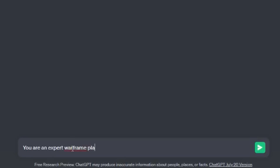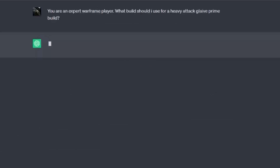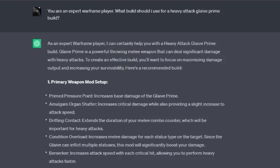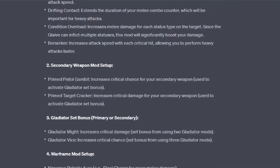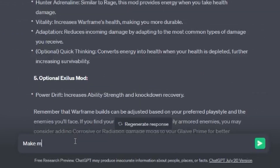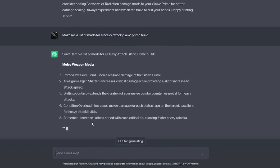So I asked ChatGPT a more specific question: 'What build should I use for a heavy attack Glaive Prime build?' This time it gave me a more heavy attack focused list of mods. However, I have a total of nine mod slots including the stance, and ChatGPT only listed five plus two gladiator mods — and apparently I do not have Gladiator Vice, which I did not realize before this video.